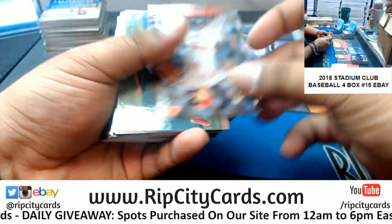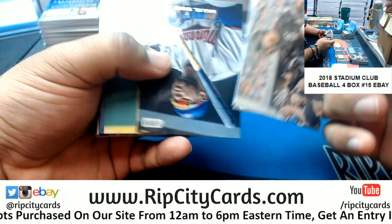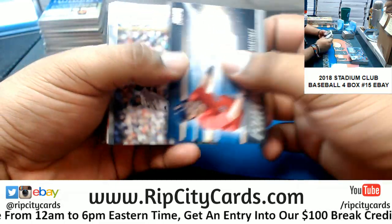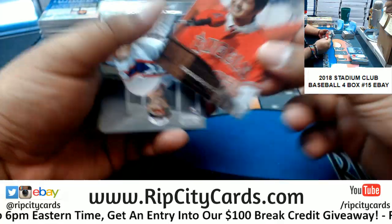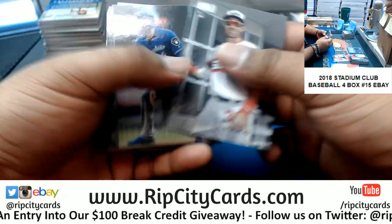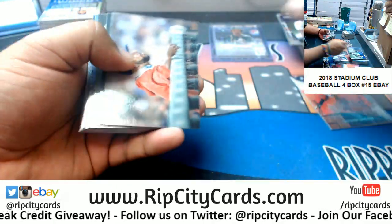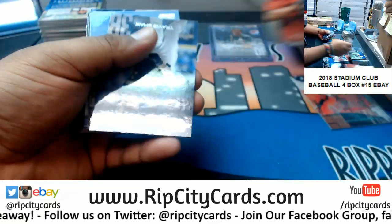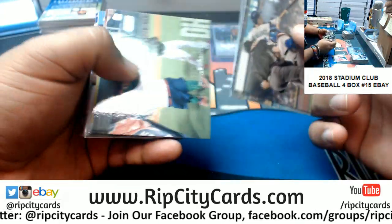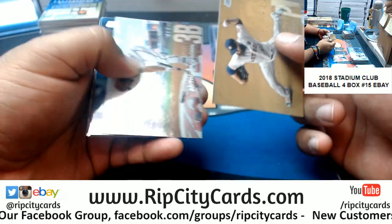Alright, second box — what you got for us? A red Parker Birdwell Angels, a rookie Valera Cardinals, a rookie Villanueva Padres, an insert for JD Martinez Red Sox, an Otani rookie for the Angels, a rookie Delmonico White Sox, a red Will Myers Padres, a Chrome Ricky Henderson for the Yankees, Felix Jorge rookie Twins, an insert for Dodgers Bellinger, Beam Team Carlos Correa Astros insert.